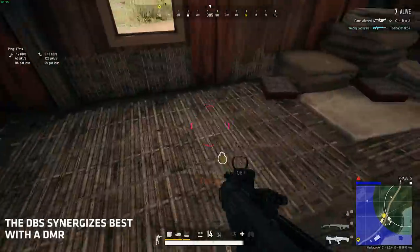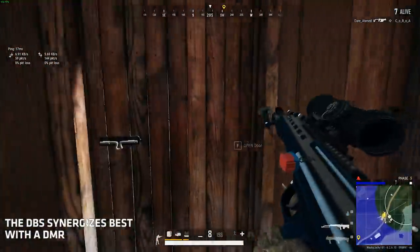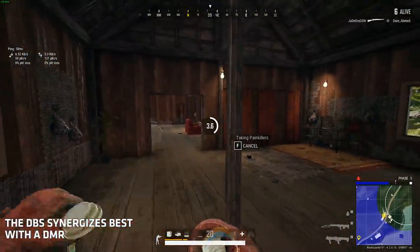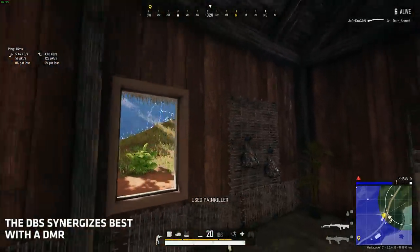This is why the DBS needs to be accompanied by a DMR, as that is the weapon class that will synergize the best with the shotgun. This will cover almost all ranges, but will leave you at a disadvantage in a mid-range fight if you face an assault rifle.